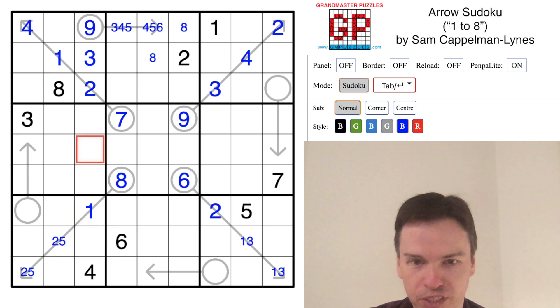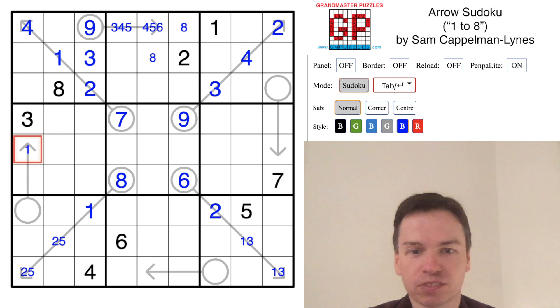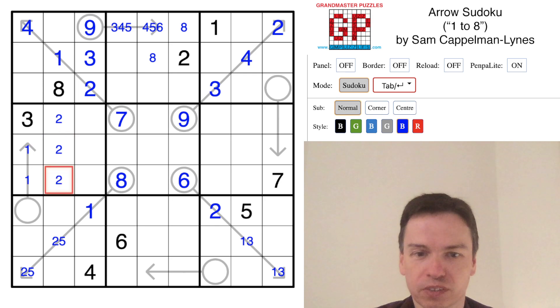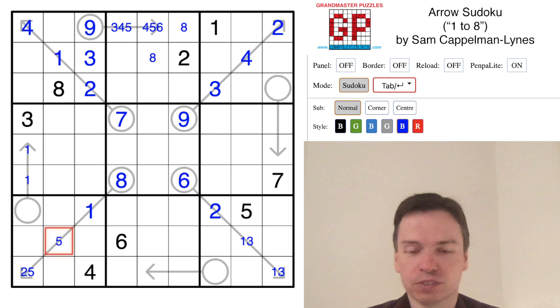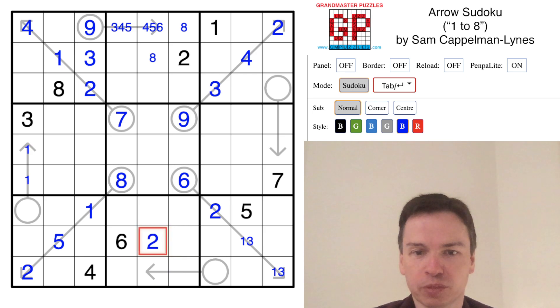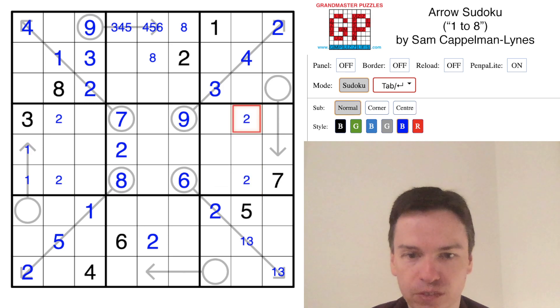Looking at some of the digits just placed — the new 1s — there's now a 1 in this arrow, which looks interesting. Looking at digit 2: we can't place a 2 in this cell because we put a 3 here and 3 is already there, so 2 is somewhere in this column. That eliminates the 2 here, so this is 5 above, 2 down below. That means there's a 2 in one of these cells, but there's a 2 up above, so we put a 2 in here.